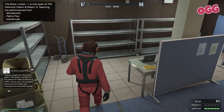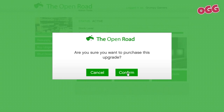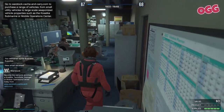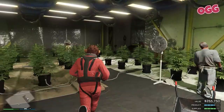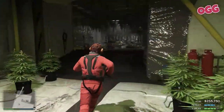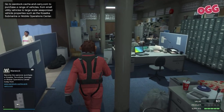Next up, upgrades. Head back to the laptop, log in, click upgrades, pick the first one, confirm, get booted from the PC while the business is being upgraded, take a quick look around at the upgrades if you're keen, then rinse and repeat for the other two. With that done, you now have a full set of supplies and staff incoming.